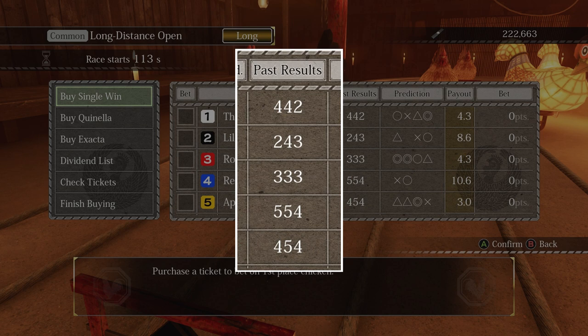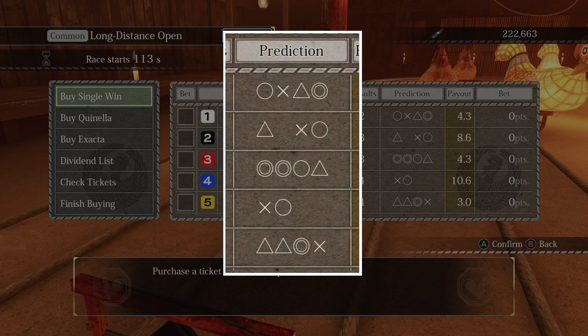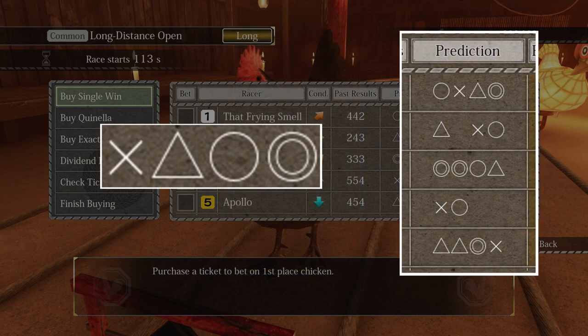It's good to bet on a chicken that's consistently in the top three, but be cautious of betting on one with a big win streak since they might be at the end of it. The prediction is how well the other players think the chicken is going to do — effectively arbitrary scorings for the chicken, ranked from worst to best as X, triangle, circle, and double circle. These can be good to base your bets on, but I wouldn't use them as a baseline.